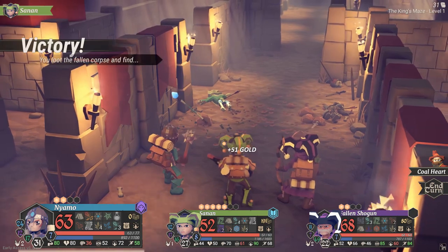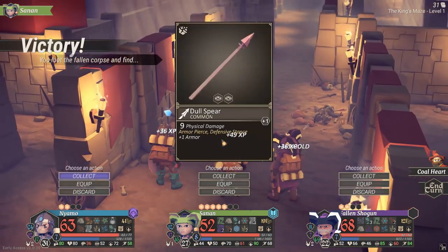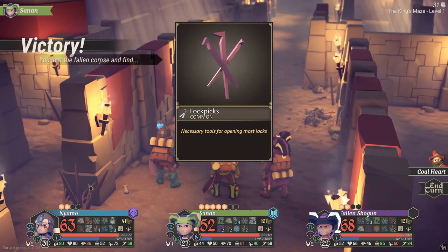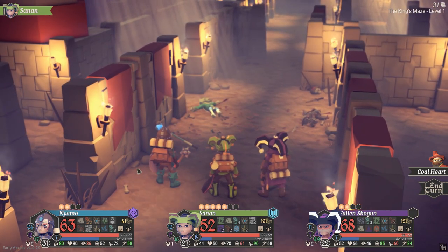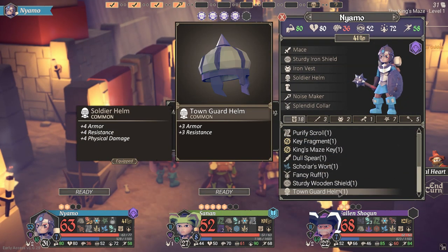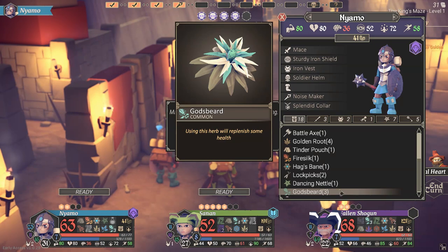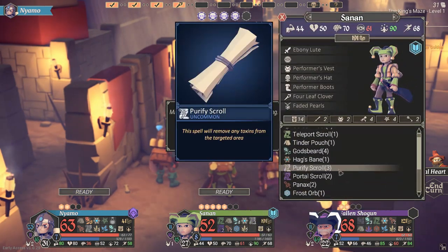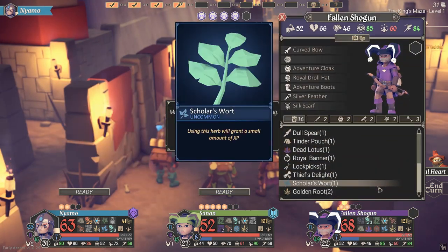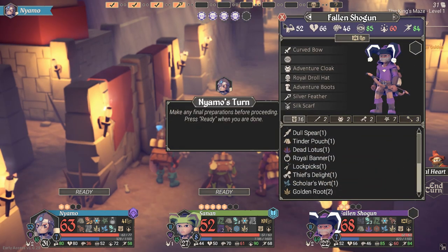Blast. Gold spear sure, fancy rough sure, lockpicks — put the lockpicks around a bit. But we lost the greaves, we did lose the greaves. I forgot to sell those things off. Has anyone got any spare boots of some kind? Sadly not. Oh well.